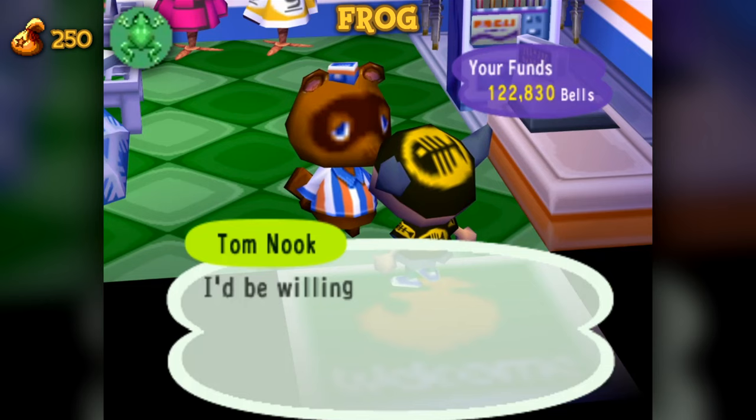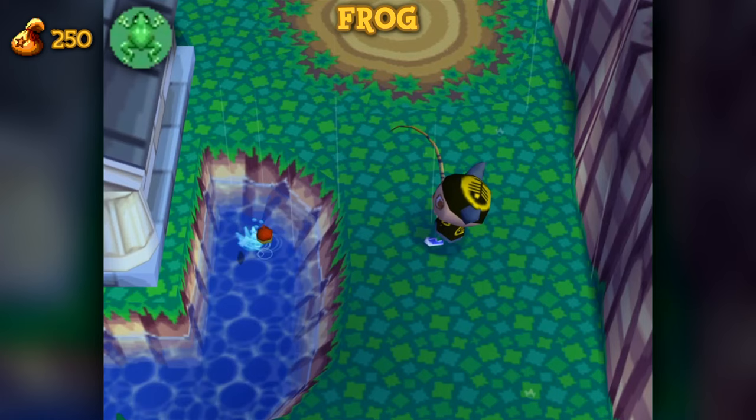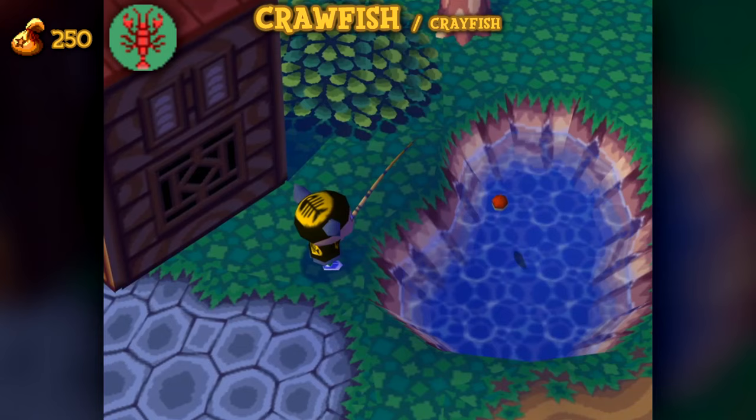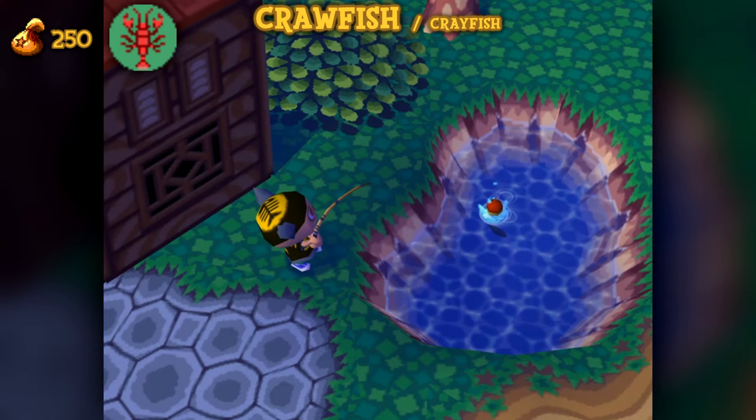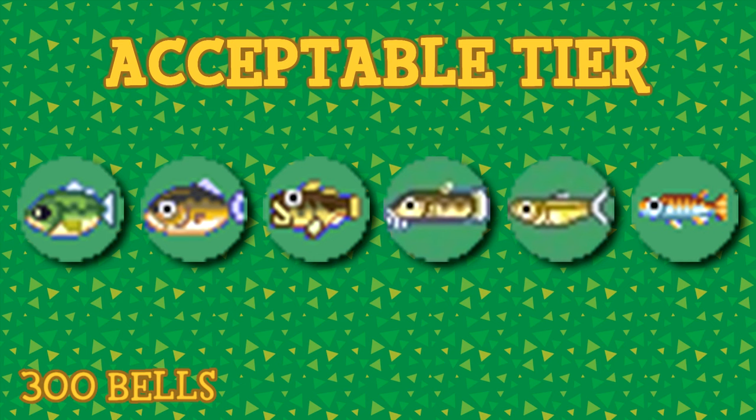Anyways, they're available between May and August at any time of day, exclusively found in ponds which are smaller pools of water found next to pre-allocated buildings like the museum and police station. The frog has a shadow size of 1, making it the cheapest among size 1 aquatic creatures. Second and lastly is the crawfish, available between April and September at any time of day. They are, like frogs, exclusive to ponds. They are the only size 2 creatures to be found in a pond, making them easily identifiable at surface level.